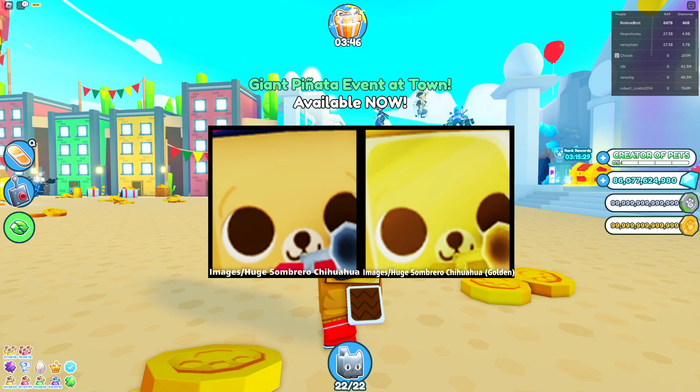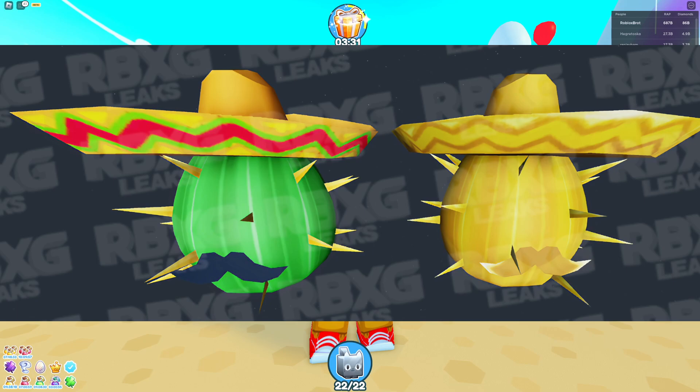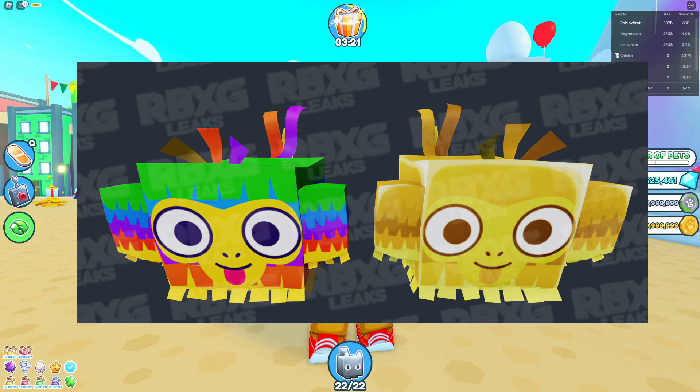This is the new huge sombrero Chihuahua, and you can get this huge sombrero Chihuahua for free from the new egg. These are new pets — free — because we got a dark matter version. That pet should be free from the new egg, so pretty awesome. This egg looks so cool, like Mexican-themed.